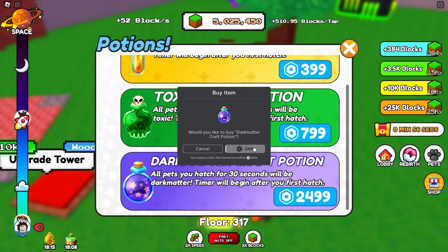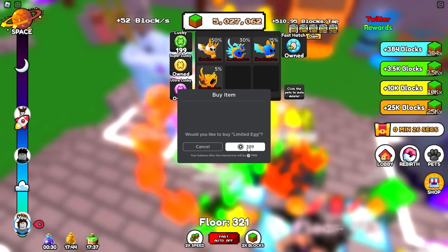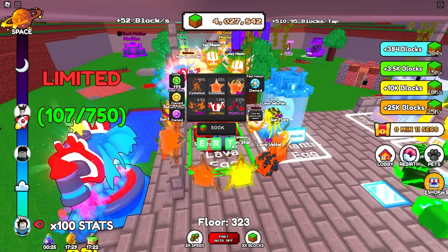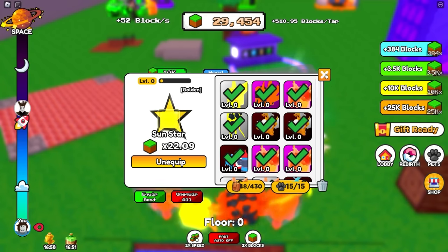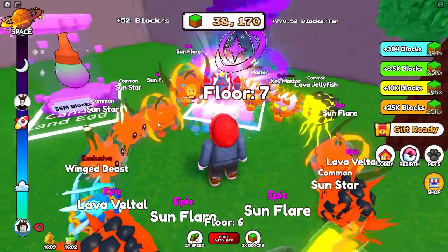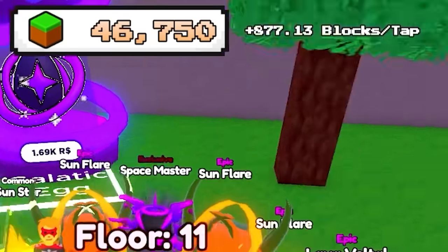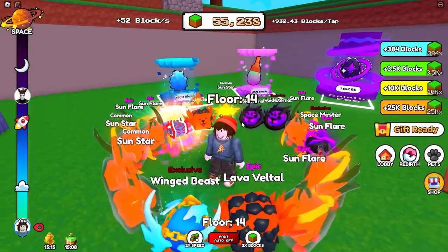We need some more dark matter pets. I kind of wonder if the dark matter boost also works for the ones you just buy. We're going to try that - open one and hopefully it's dark. It didn't start the timer so I don't think it works, but we added a pet anyway. We're going to keep auto-buying - these should all be dark matter versions. There's another 10 purchased - that's going to take us from 510 to 770 per second, another 50% increase. There's a galactic egg - very expensive, but we're definitely going to buy one. We're up to 877 blocks per tap basically thanks to that.